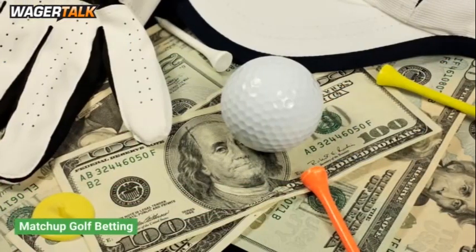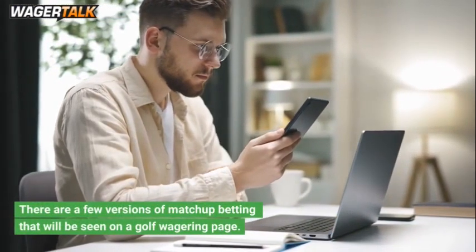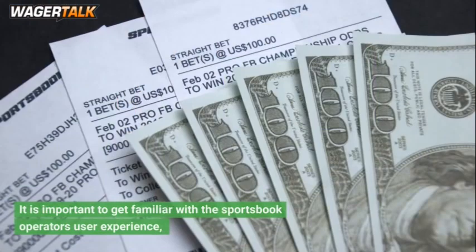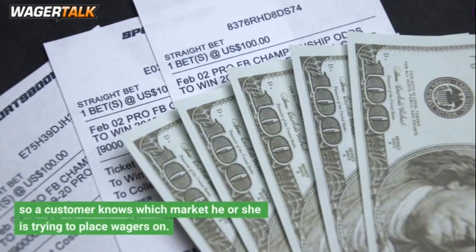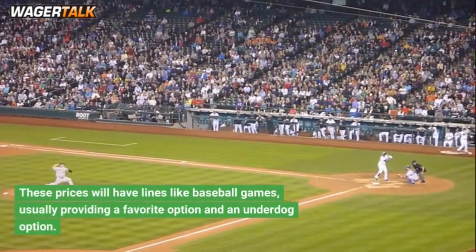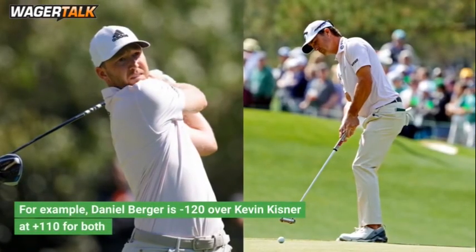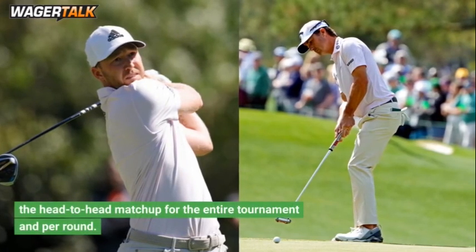Matchup Golf Betting: There are a few versions of matchup betting seen on a golf wagering page. Head-to-head matchups between two golfers can be for one round or the entire tournament. It is important to get familiar with the sportsbook operator's user experience so a customer knows which market they are trying to place wagers on. These prices will have lines like baseball games, usually providing a favorite option and an underdog option. For example, Daniel Berger is minus 120 over Kevin Kistner at plus 110 for both the head-to-head matchup for the entire tournament and for a single round.